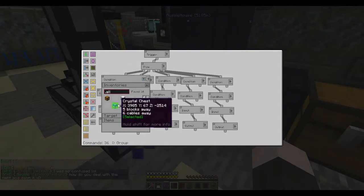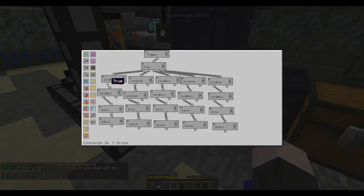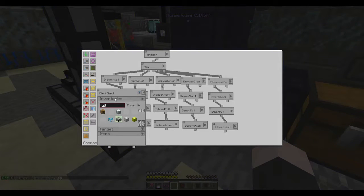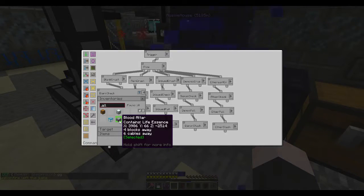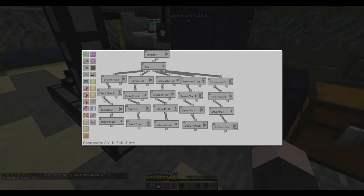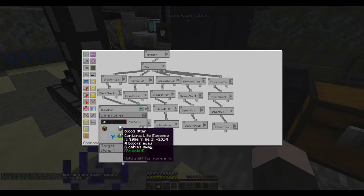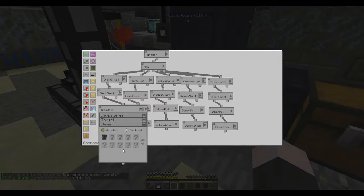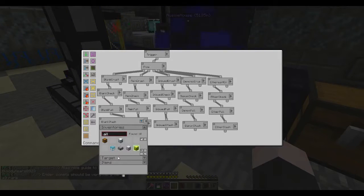The condition is going to check my crystal chest, and if I have a blank slate in that crystal chest and that's true, it's going to go to my second condition, which is going to tell it that my altar is auto-crafting something, so it needs to go to my blood altar. It's going to check my blood altar there for a blank slate, and when that's true, it's going to go to my first input, which is going to pull the blank slate out of my altar, and output it into my gold chest.